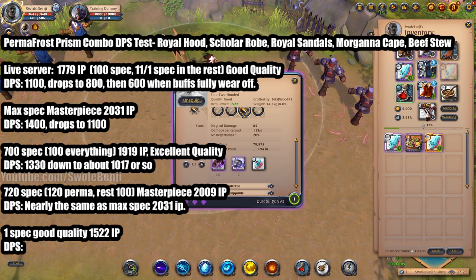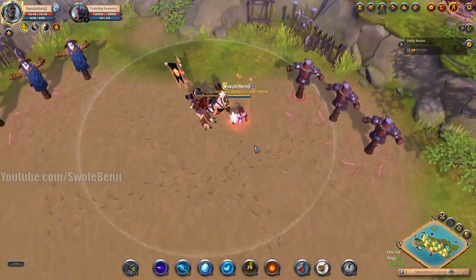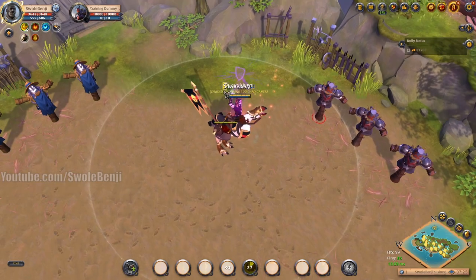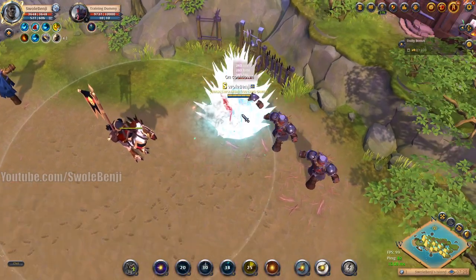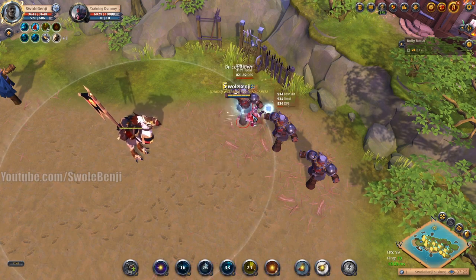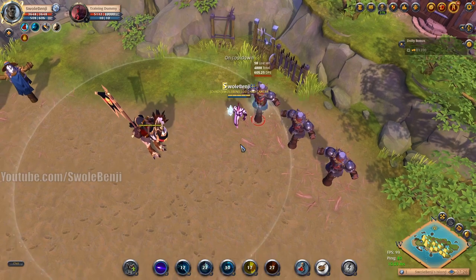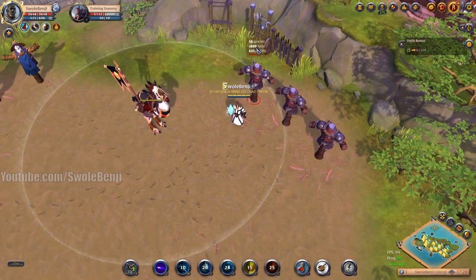Kicking it down now to 1522 item power with no spec — text is turned off so we can see the damage numbers. Getting to six stacks and the DPS is dropping fast. The damage is still decent enough to kill a player, but the DPS is very poor compared to the specced builds.